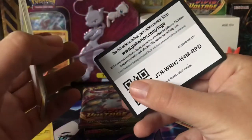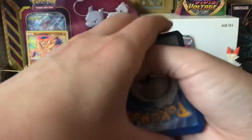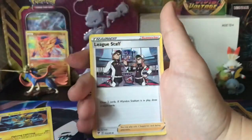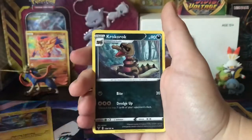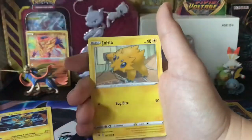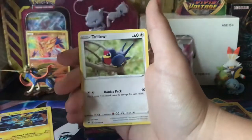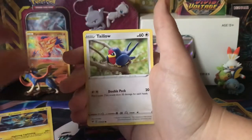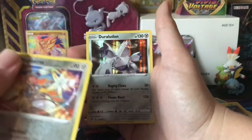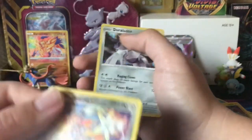Code card, Fighting Energy, Magcargo, League Staff, Krokorok, Pikipek, Mudbray, Joltik, Weedle. Coming up to the reverse — oh, Magearna, didn't have this one — and ooh, Duraludon holo. Nice, nice. Looking really good.